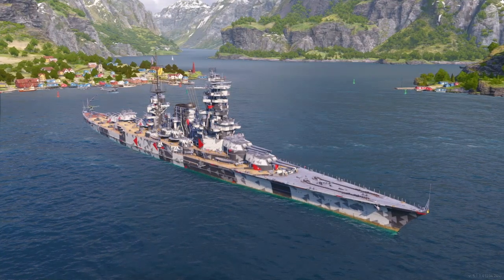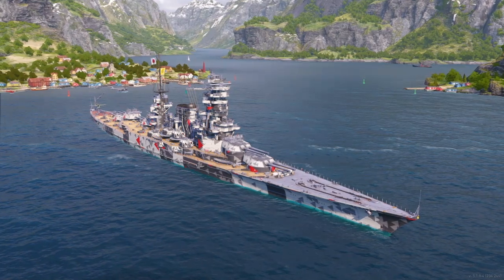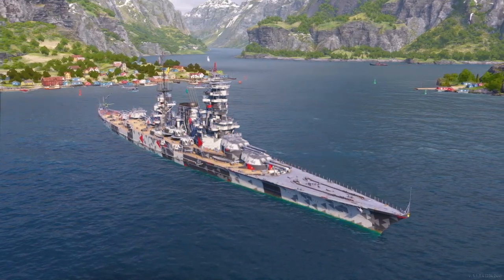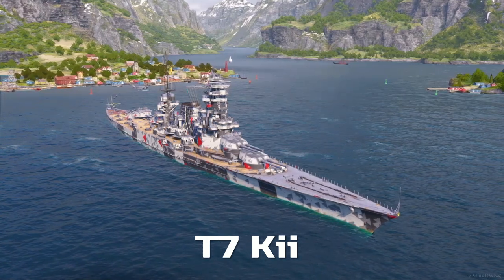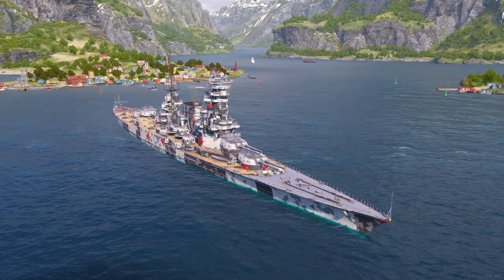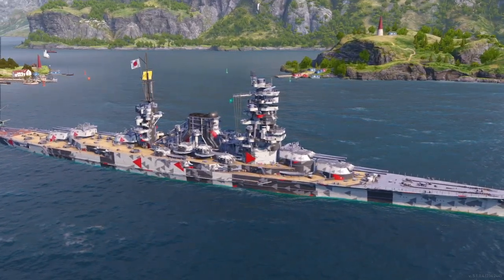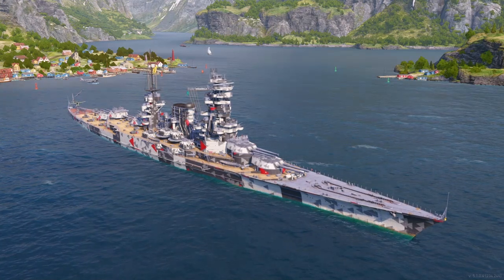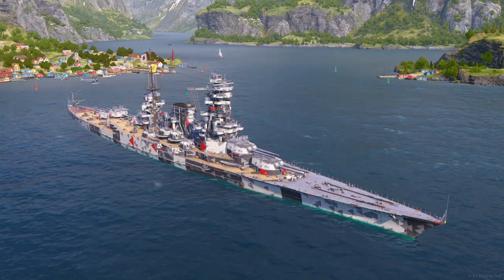I had difficulty picking number three because I could pick either the Amagi or the Kii — both are very similar ships. I really love the Amagi, but I decided to go ahead and pick the Kii for number three. Like the Amagi, the Kii has decent armor and those nice sure-shot ballistics which give you more confidence firing her guns. She's got five dual 410mm guns reaching 19 kilometers plus with a 30-second reload and about 12,600 AP damage. The Kii also has more armor than the Amagi at 68,000 hull points compared to around 62,000.